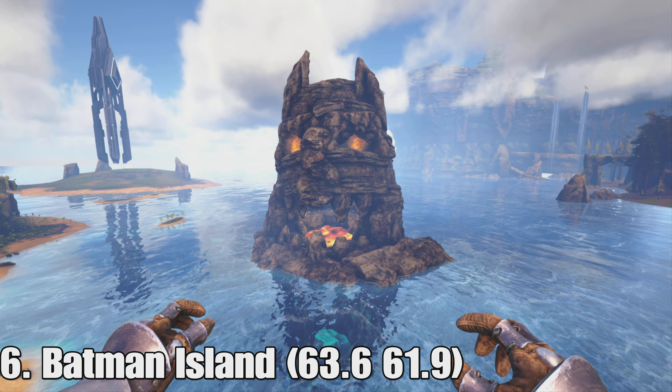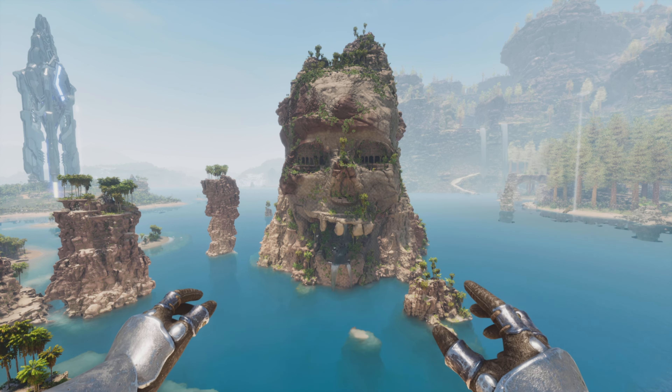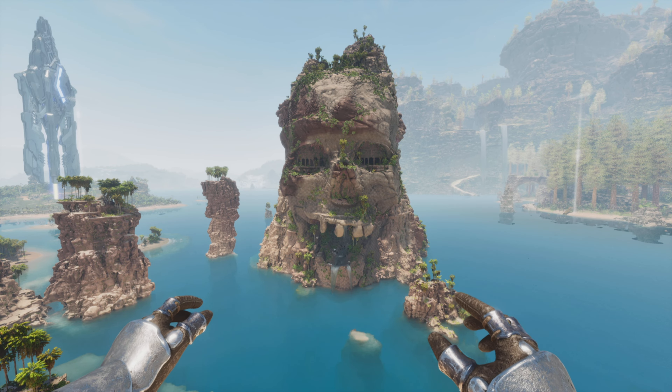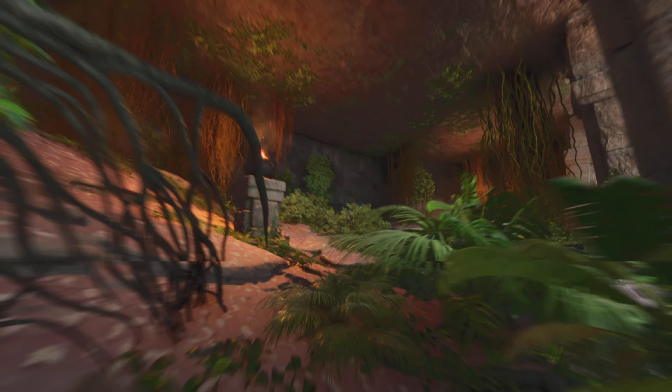Number six is Batman Island or Skull Island, whatever you call it. This one's been completely changed — now it actually looks like a skull and it looks really cool, honestly like a pirate island type thing. The thing is, you can't go inside of it anymore and there's no lava inside. You can go inside the eyeballs though — there's ruins in there and pots you can walk through. There's also a little waterfall coming out of its mouth, which is a nice detail. I think it looks a lot cooler, it just sucks you can't go inside of it.